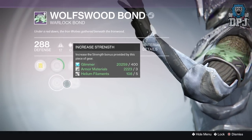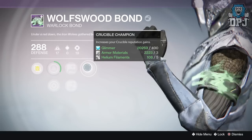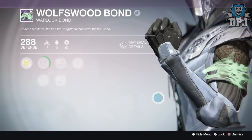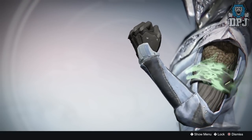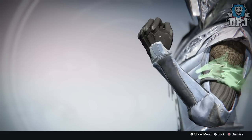On my Titan, from rank one all the way through to rank five, I got absolutely nothing — not a single drop, which was insane. On my Warlock, from rank one all the way up to rank five, same thing — absolutely nothing again.